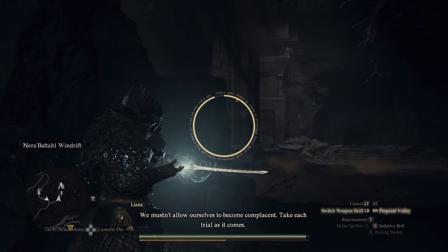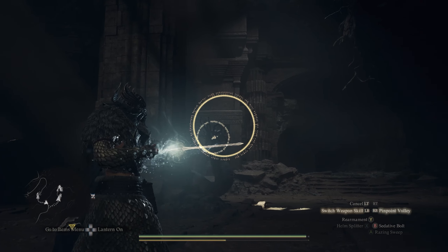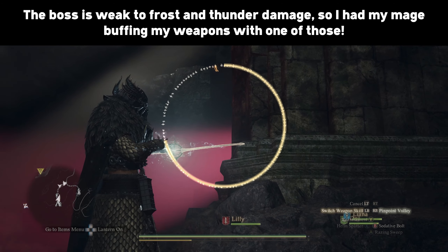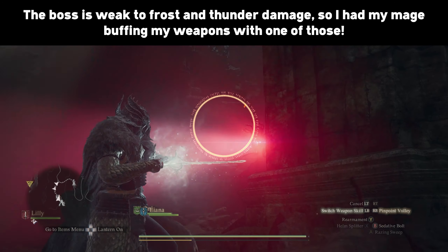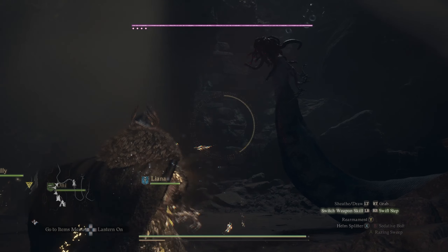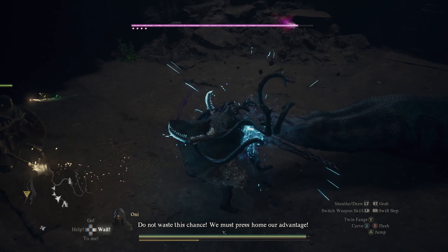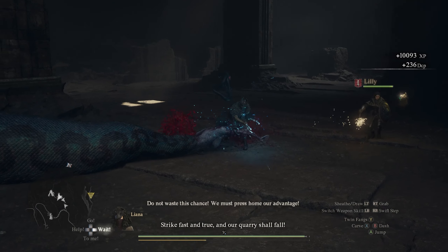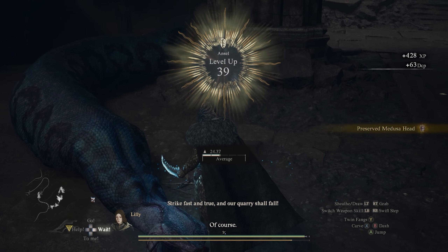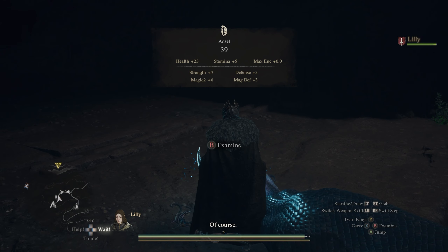Either start charging up your Sedative Bolt while walking in, or run in and find cover first and then charge it up. Just like you'll do with the griffon, try aiming for its head. Even though it looks like the Bolt should have hit a headshot, it took a few times for it to put the Medusa to sleep. When it does work and she falls to the ground, this is your cue to start slicing at her head with your thief weapon. Her head should come off pretty much immediately and then you'll get an achievement called Off With Its Head. Make sure to fully loot her body to get a preserved Medusa head, a Medusin spell bow, and a Medusa bone.